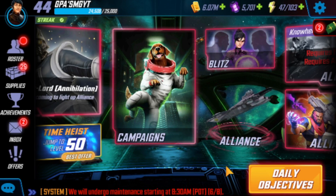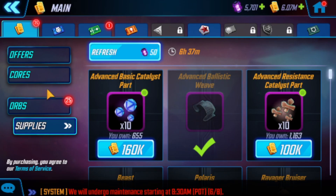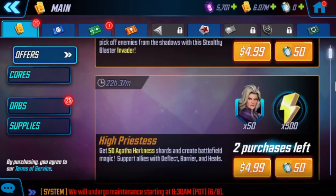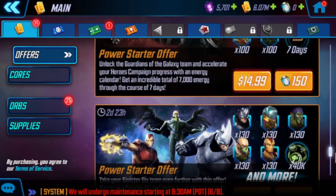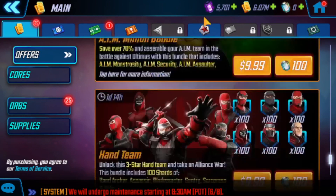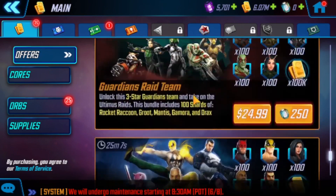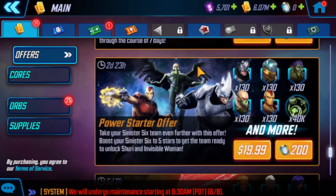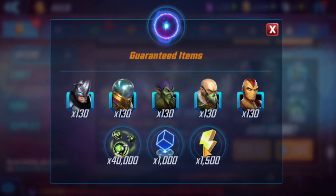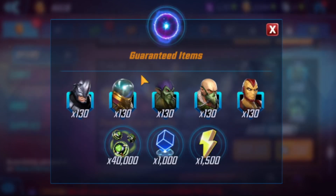I'm going to spend a little bit of money on the game — I won't disclose how much — but I was looking through the offers and there's two offers in here that are always amazing to get if you're going to spend. I scrolled through and found one: 20 bucks for more energy and ability materials. This is huge, especially since I got Shocker.